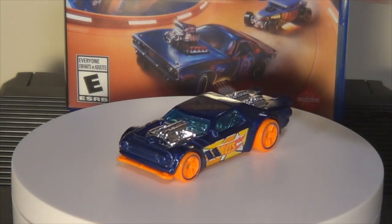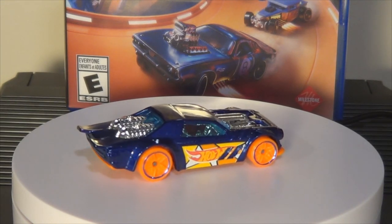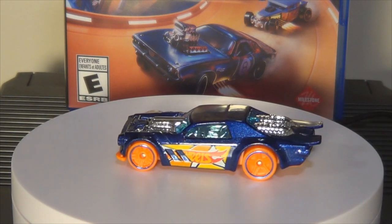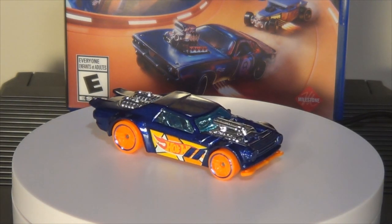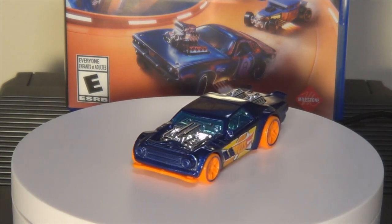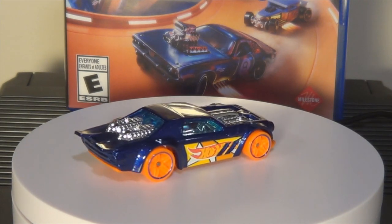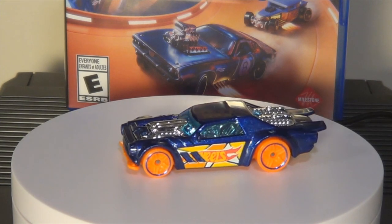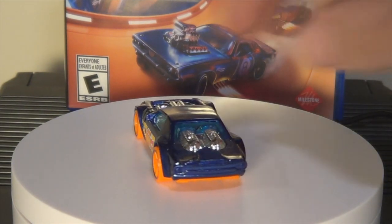Next up we have Night Shifter. This one is actually from the Hot Wheels Unleashed 5-Pack. I think originally in earlier builds of the game it had a different livery, so they must have switched to this one to match the 5-Pack. I kind of like the old one. I like this livery too, but the orange wheels and the orange base don't do it for me. Night Shifter is one of my favorite castings — it looks mean, just a cool design. I think this one was designed by an intern. It's got a really cool metal flake finish that really sets it apart.